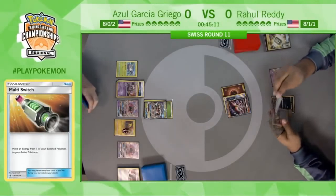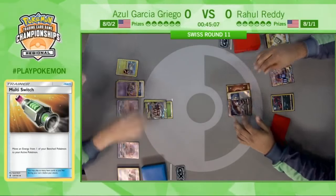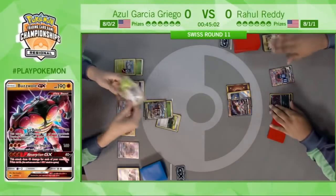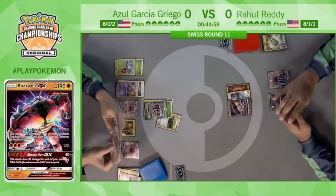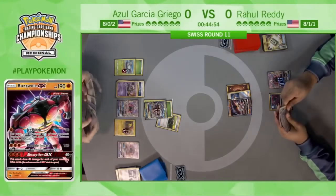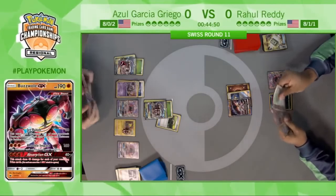The Multi-Switch coming out — you might think, well, why is he discarding the Double Colorless to retreat? First off, it's probably going to get discarded with an Enhanced Hammer anyway. But Multi-Switch allows Buzzwole to Jet Punch this turn, so he can try to get a little more offense. He did hit a Jet Punch for 60 thanks to a Choice Band, putting some pressure on the Wimpod on the bench.